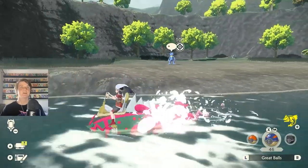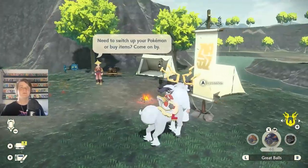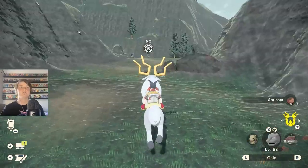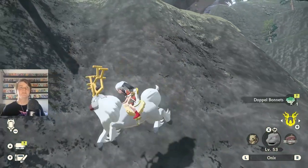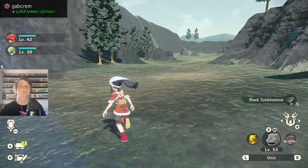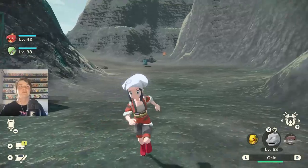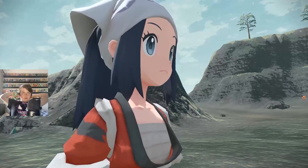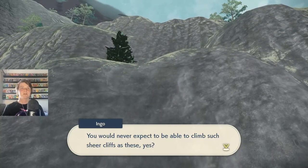I don't think there's going to be one for every line of evolution, which kind of sucks - I wish they were randomized to be honest. Just alpha Carnivine which we have no shot of getting. Here is the new base camp. Doppel Bonnet - whatever that means. Oh we've got two paths - which one do we take? Is that alpha? No, that's just a regular Bronzor. What are you surprised about? What is happening? You would never expect to be able to climb.